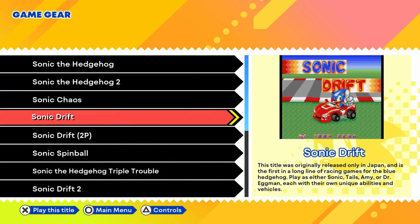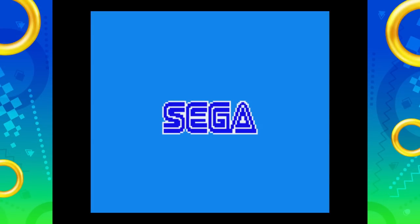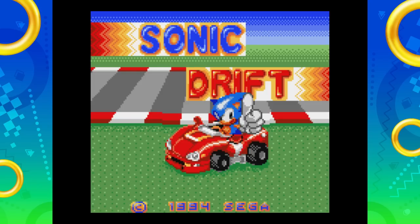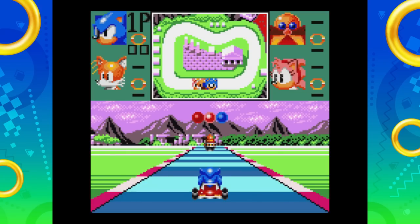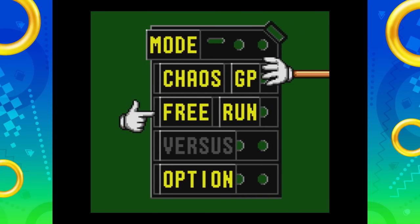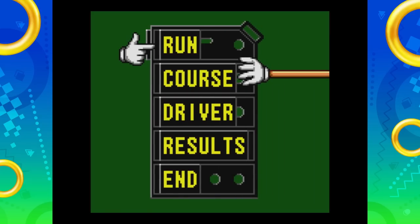Next is one I'm really curious about — Sonic Drift. This title was originally released only in Japan and is the first in a long line of racing games for the Blue Hedgehog. Play as either Sonic, Tails, Amy, or Dr. Eggman, each with their own unique abilities and vehicles. Sonic Drift — this is cool, I like this one. I'm guessing this is going to play like Super Mario Kart for the Super Nintendo or something like that. So we have Chaos GP, Free Run, or Option — I think we'll try free run.